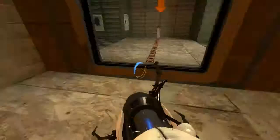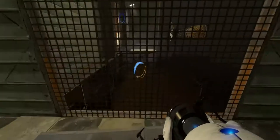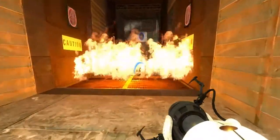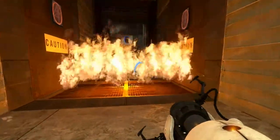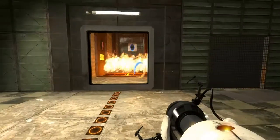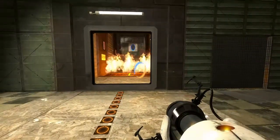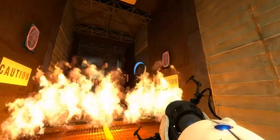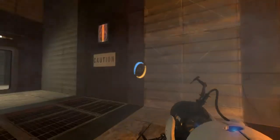We can shoot a blue there. Where can we shoot an orange now? No. There? No, not there. It seems to be dropping water, which will put out the fire. I'm not sure what's happening there. Yeah, water comes out, but it doesn't hit the fire. Oh right, there's another one here. Let's try that. Puts out the fire, but then it comes back, obviously.